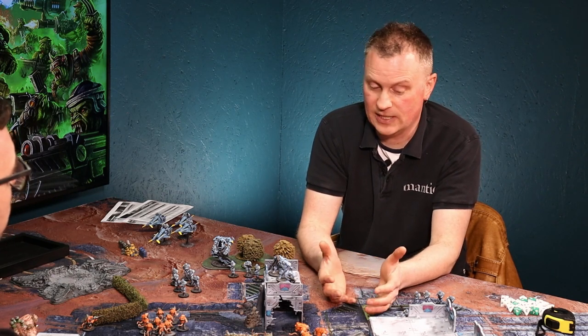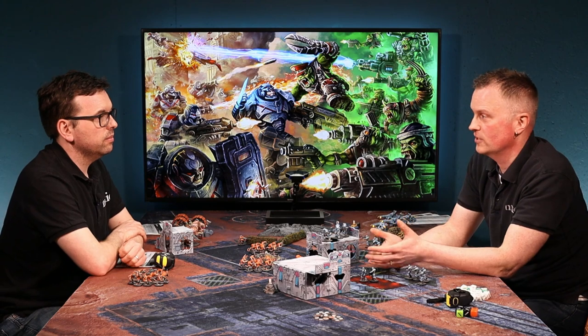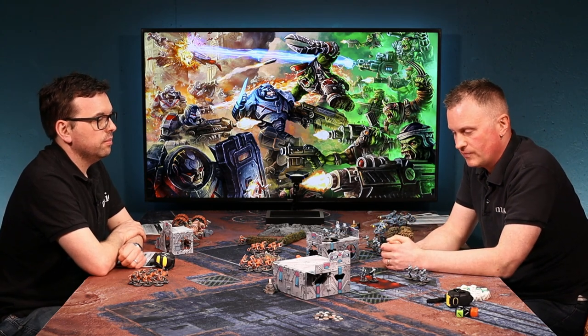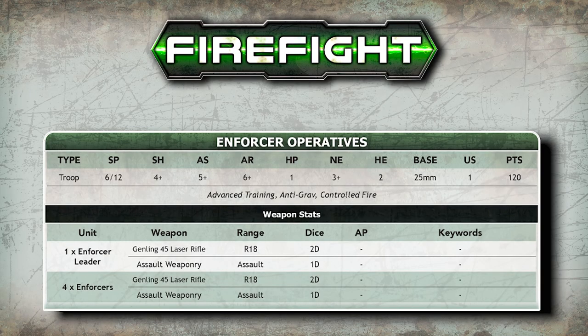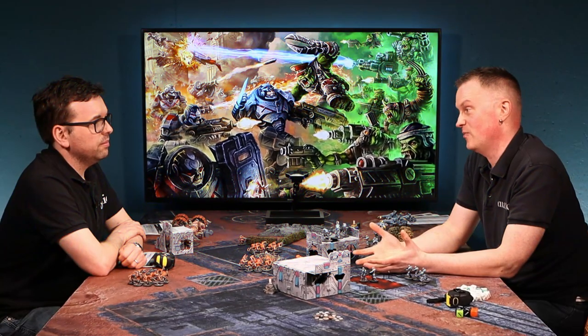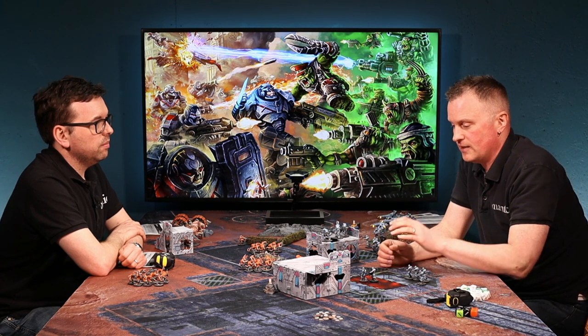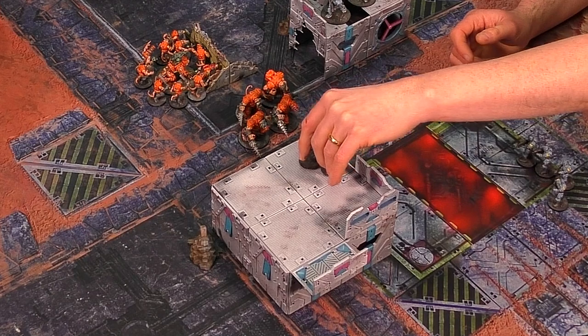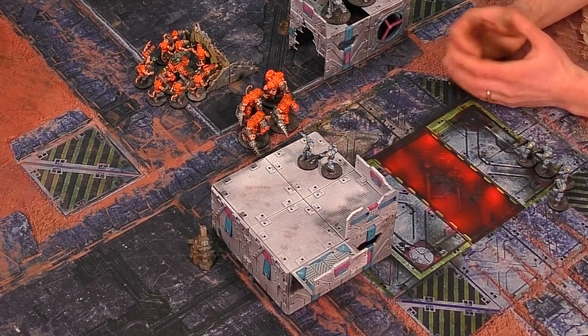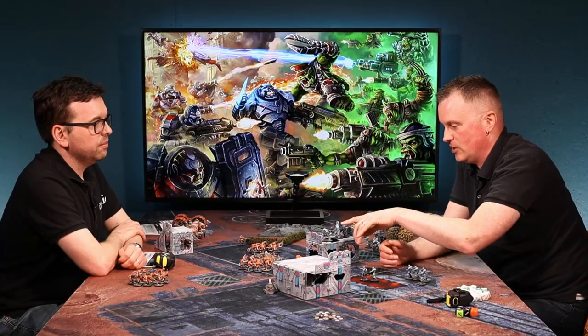What that means is that in the end phase of every round it has to make a nerve test. If it fails, it flees — it could be a tactical fallback or something else, but it's removed as effectively killed from the game. Enforcers are quite good; they need a three or more, so it's a 75% chance. If you're in a building it's plus one, so it's only on a one that you fail.